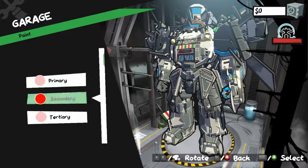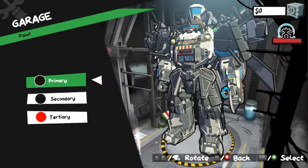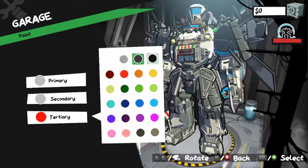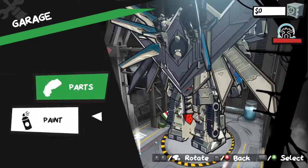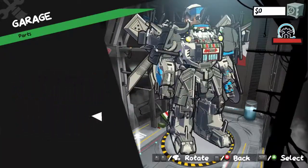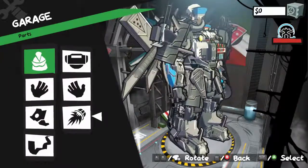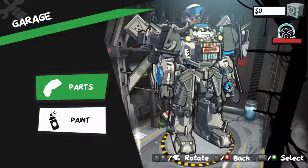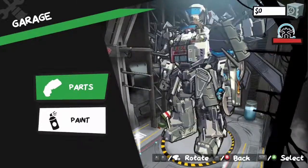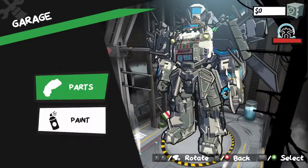And then you've got the garage, which looks like you can pick different paint colors for your robot. Why would I want any other primary color? What is this even changing? I don't see anything changing on here. Do you have to buy paint? I don't think I'm changing anything. You can change out your parts — I don't have any parts though — so you can kind of customize it a bit, which is kind of cool. We have the pizza place on our chest — good lord, how do they make the pizza if the robot's running around?